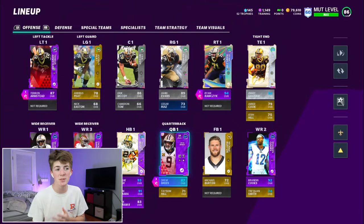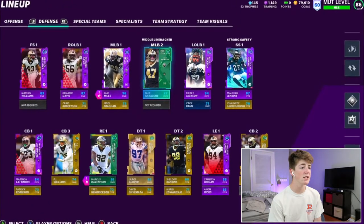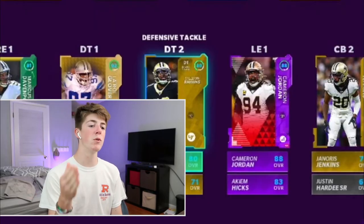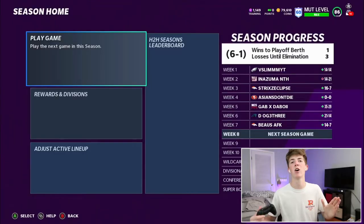Hopefully Marshall Lattimore comes in Most Feared as well, but I don't have any coins so I'm gonna have to find a way to get those players on the team. Defense looks the same as always. I guess we're gonna be sticking with Alex Anzalone at linebacker for a long time because I don't think the Saints really have any good middle linebackers. We're six and one — one win until the playoffs. That's gonna be big.